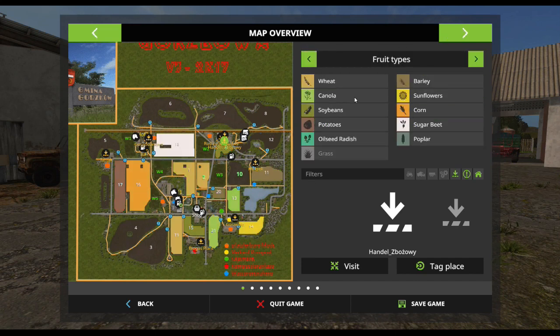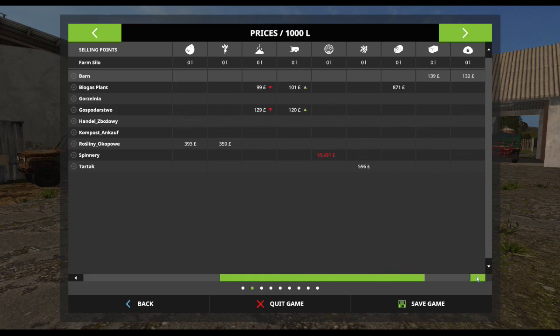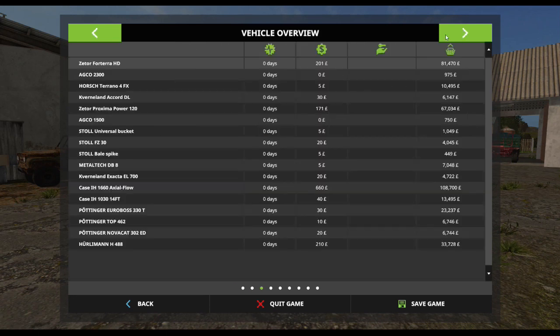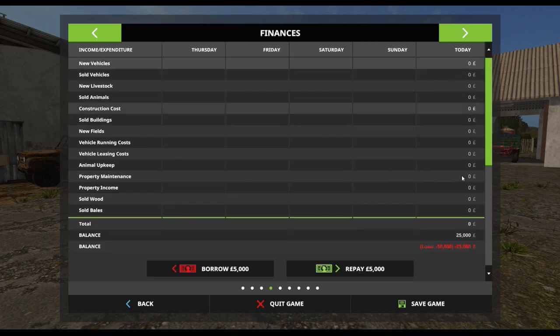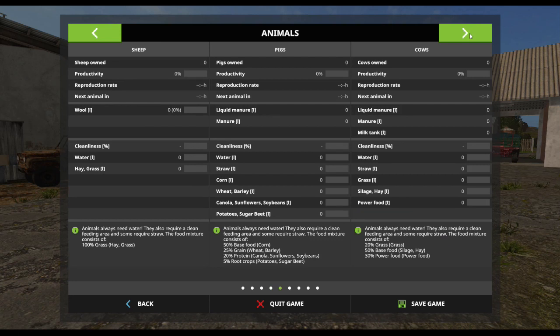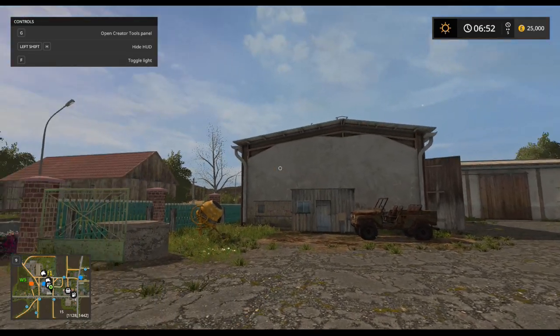The fields are marked. We appear to own one, two, three, possibly four, five, six, seven - possibly seven fields. It's realistic - the ground textures are lumpy. We have a reasonable selection of vehicles, all brand new. We have a standard loan, nothing in animals at all, and 800,000 litres of storage to start with. Without further ado, let's have a look around.